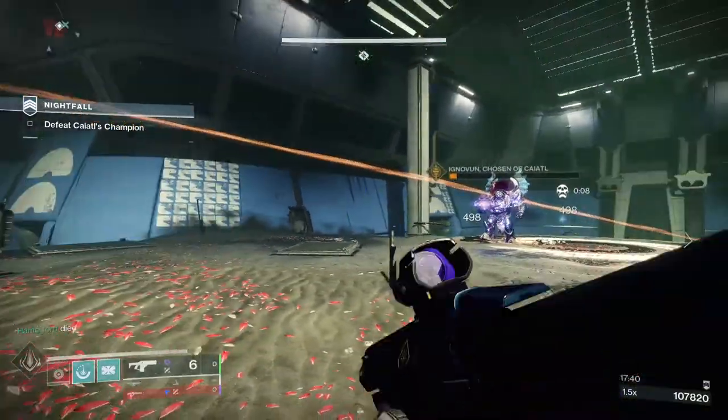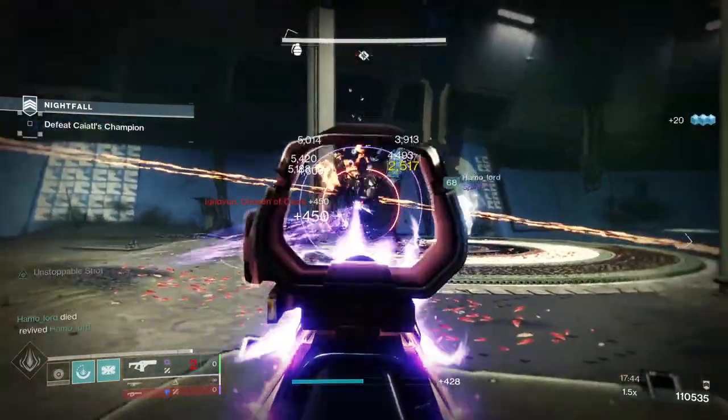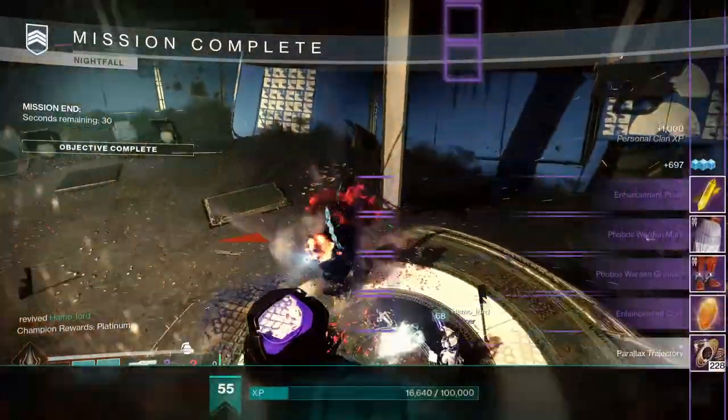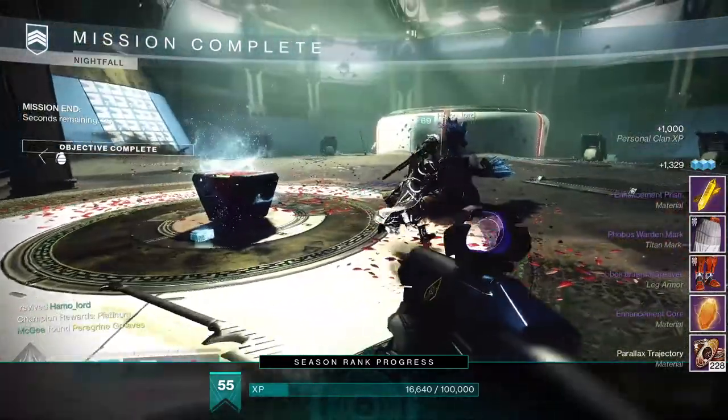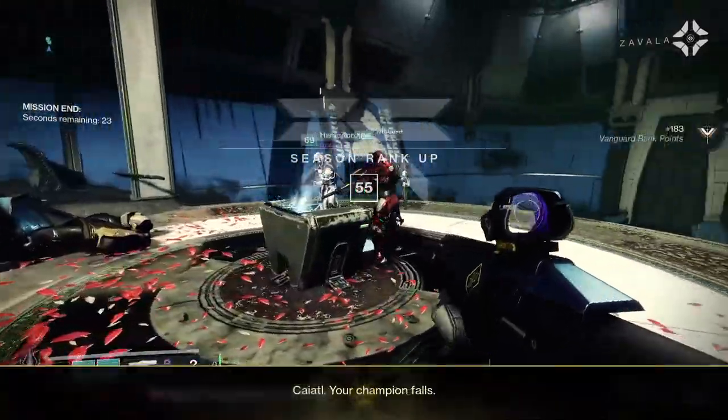Higher-level Nightfalls are the fastest way to get Ascendancy, but you can play the game mode you like — for example Crucible, as there's a fair amount of variety this season with regular Crucible, Trials of Osiris, Iron Banner, and even Gambit.